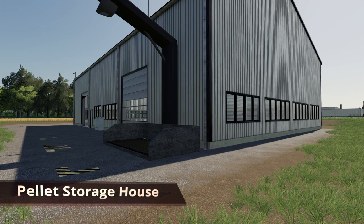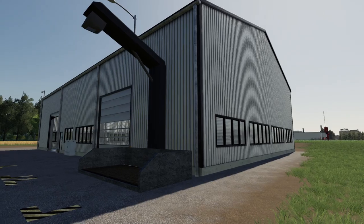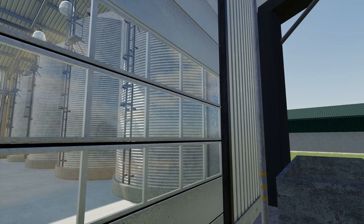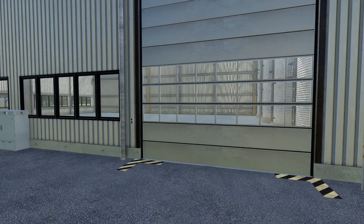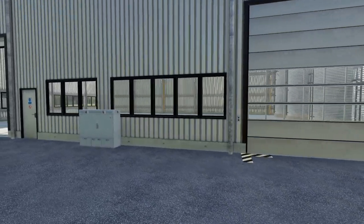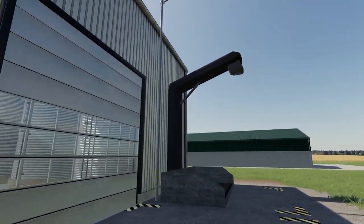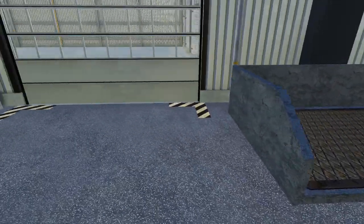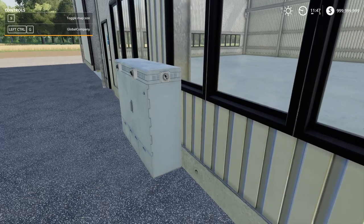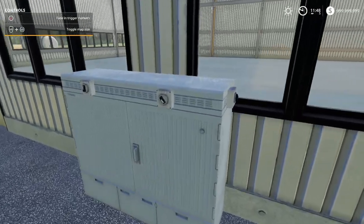Lastly, the pellet storage house. This requires Global Companies as well as the Straw Harvest add-on package. It's similar to the straw pellet building but with some changes — there's a silo system on the side, and it stores all your bulk items: bale nets, bale yarn pallets, molasses pallets, straw, hay bales — pretty much anything from that package. You've got silos, an output filter, and input points for your pellets. There are several menu options including lights, trigger markers, and warning strips.